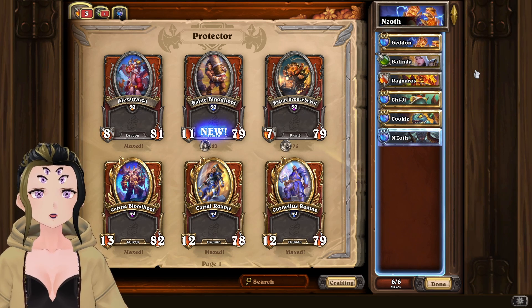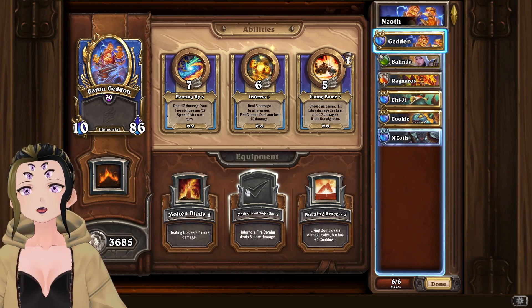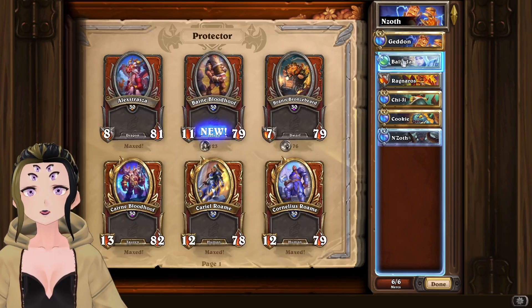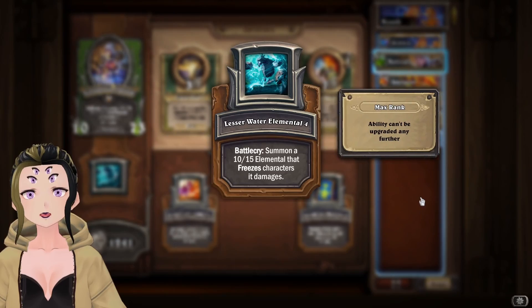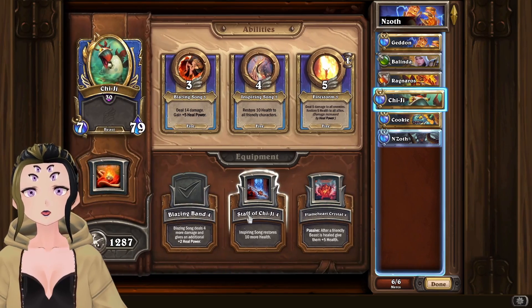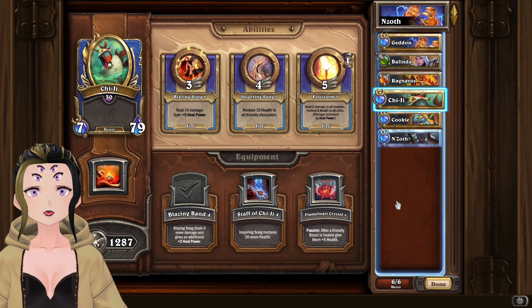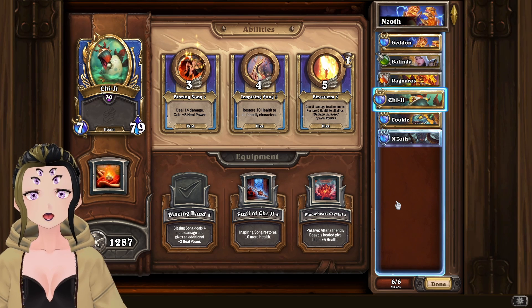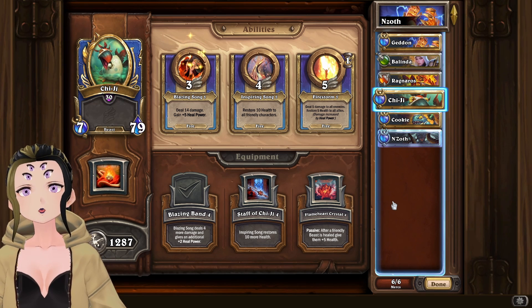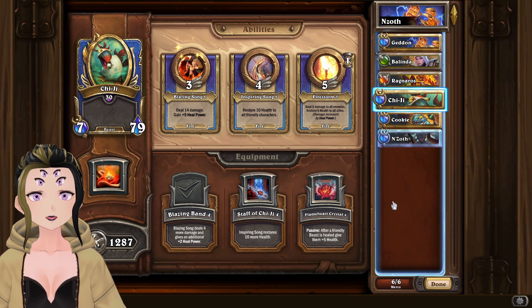I actually did this in two ways. The first one being Fire, where we're using Gedan with Mark of Conflagration, Belinda with Lesser Water Elemental, Ragnaros with Blazing Rune, and Chi-Chi with Blazing Ban. But for the most part, I didn't actually need to bring in Chi-Chi for this, so you could easily replace him with Antonidas or something else. You really just need the first three mercenaries and the rest is whatever you want to bring.